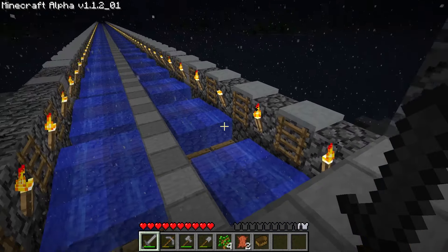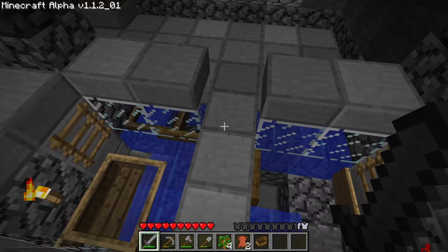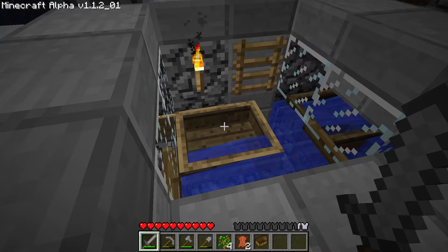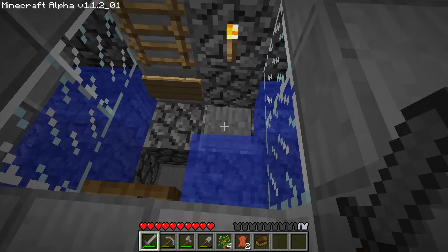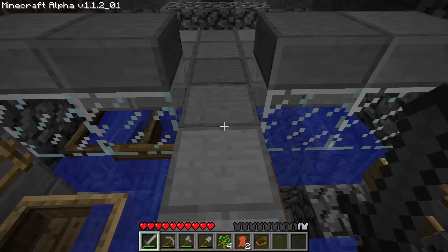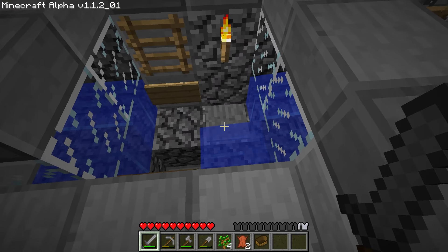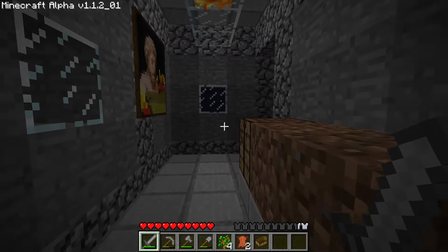The flowing water only goes three blocks before hitting a pressure plate and restarting, because if it goes any longer the water level will be lower and the boat will bottom out and break. When I get in here, this door deactivates and lets in a new boat that's also loaded. When I come into the station, this pressure plate is activated, allowing me to stop the boat and get out. When I get out, the pressure plate deactivates and the boat goes back into the system and is reloaded.